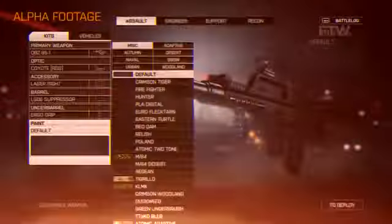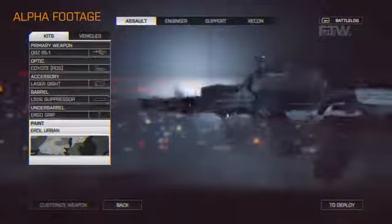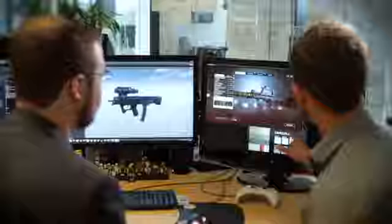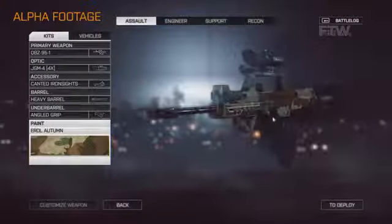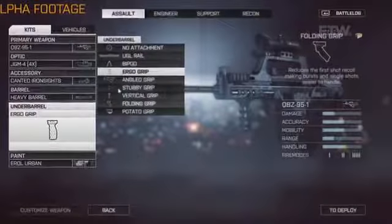And of course, nothing is complete without a really good paint job on it. If I'm getting in close, I probably want to blend in a little bit. Every time I unlock one of these paints, I unlock it for every gun, for every vehicle. You've got a 3D render of the gun here that you can actually look around with — we can spin it around so you can get a better view of what the gun looks like and exactly how each customisation is going to affect it. Looking at these meters here, you can actually see how the customisations are affecting your gun.